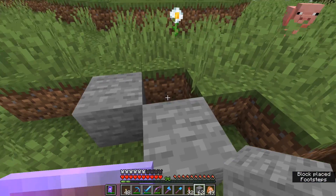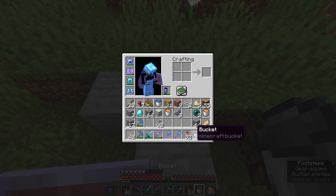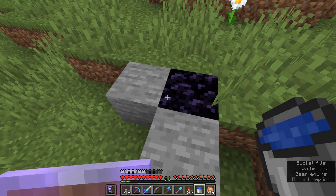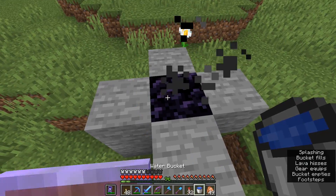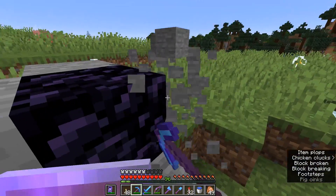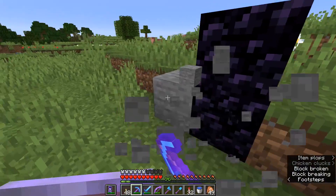How do I make a nether portal using lava and water buckets? For the sake of safety, you probably want to build out some sort of frame to put the lava bucket in. Once you put it in there, you should be able to pour a bucket of water over it from nearby. That will convert it into obsidian. By doing this for all the blocks that make up a nether portal, you can make one without needing to mine obsidian using a diamond pickaxe. You'll still need a flint and steel to light it.